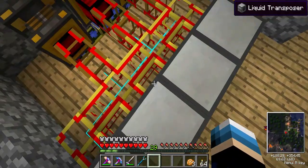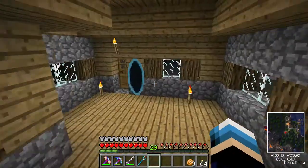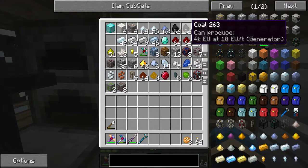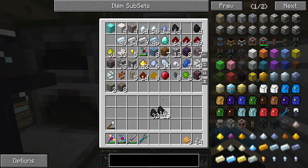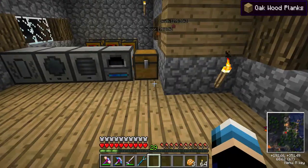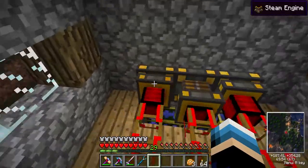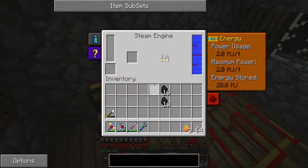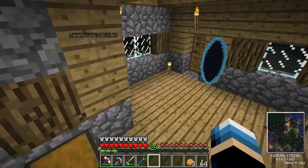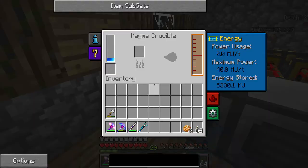We need another gold conductive cable. I found a portal gun in one of the dungeons I was in, which is pretty cool. Now the magma crucible takes a lot of energy - it stores 40,000 MJ. It's going to take a while to charge up. The liquid transposer is already done, which is surprising. The pulverizer is done. The powered furnace is losing because it's still trying to power up all the other machines. How am I doing for coal? I've run out of coal, so I'm going to grab some more.